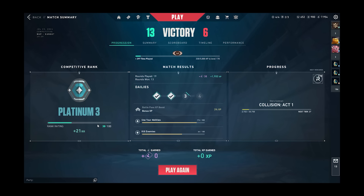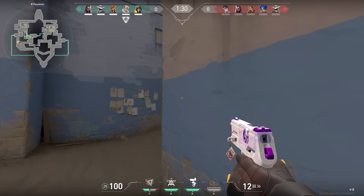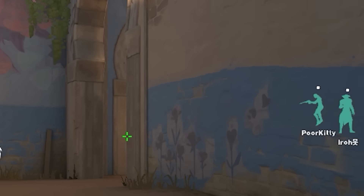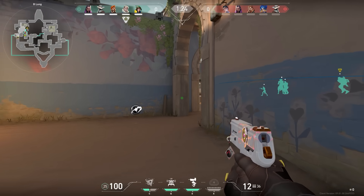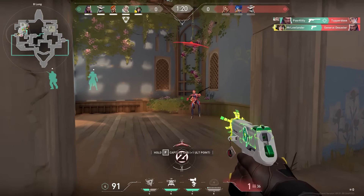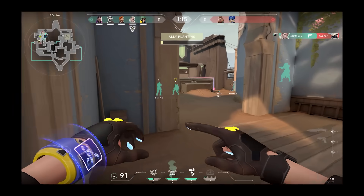It was a pretty easy first game and in the end we won — plus 21 RR. Now in Game 2 on Bind, you know that rule that you have to learn things the hard way. Well over here on Bind I died so many times with people chilling in either the left or the right corner. And because I died so many times I finally checked it. Honestly you don't want to know how many times I died over there.